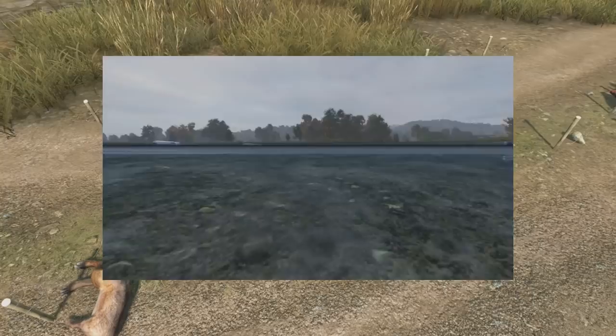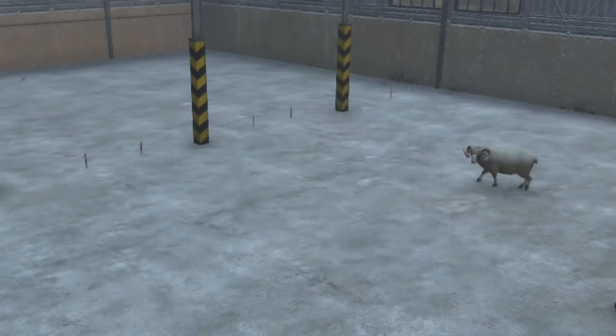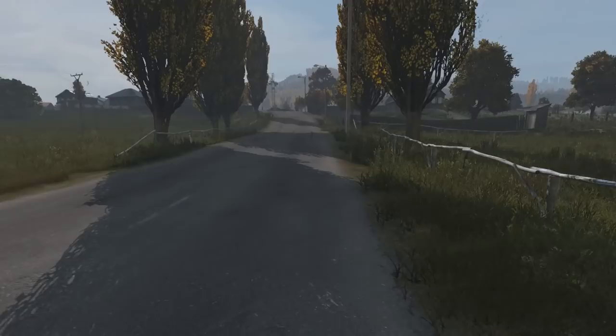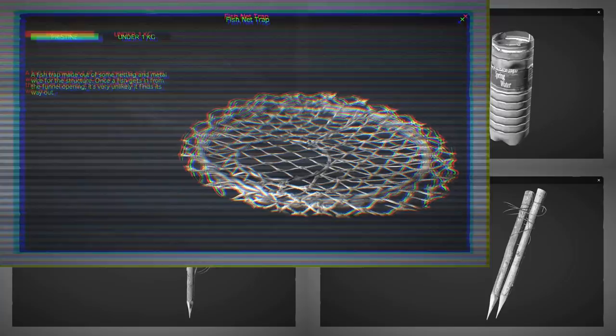DayZ patch 1.14 re-edited four new traps allowing us to AFK to catch food again, along with the ability to craft the most unforgiving trap in DayZ, the Tripwire Trap. So in this video we're going to be sciencing like usual to help you make the most of these traps. The four re-edited traps are the Fishing Net Trap, the Small Fishing Trap, the Snare Trap, and the Tripwire Trap.